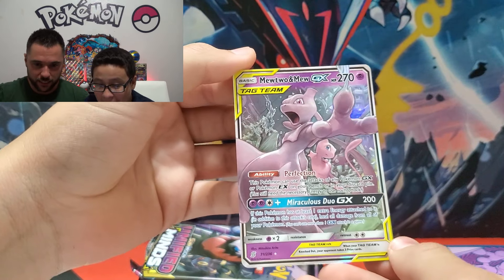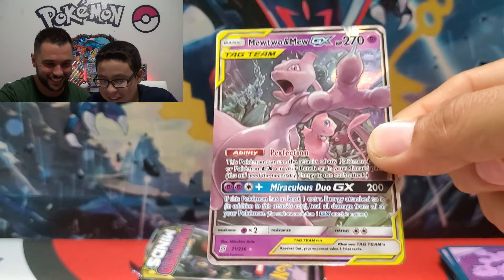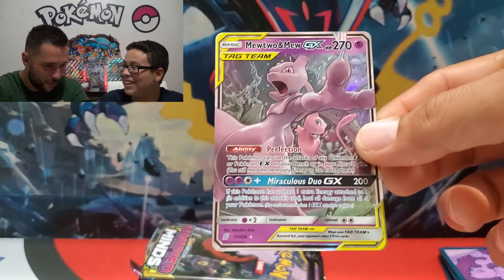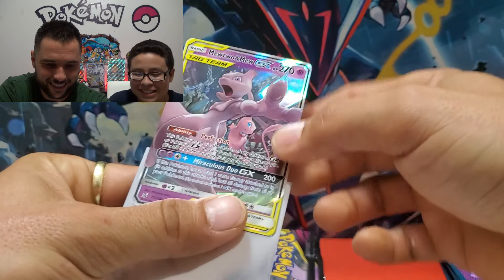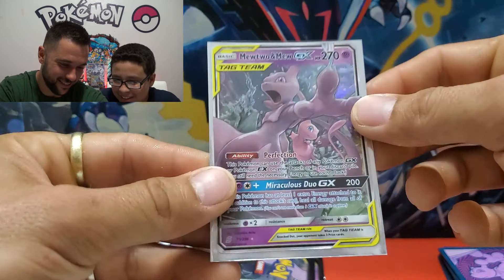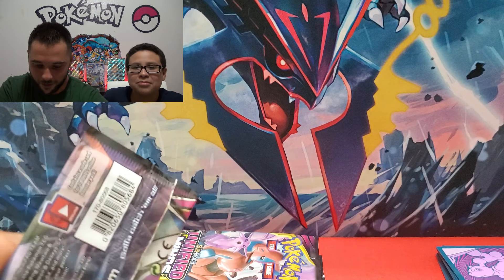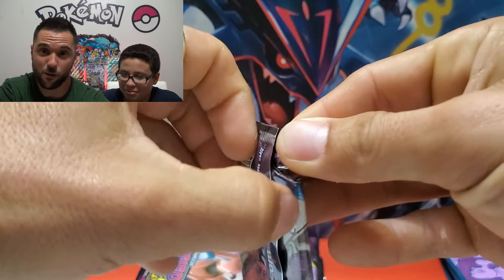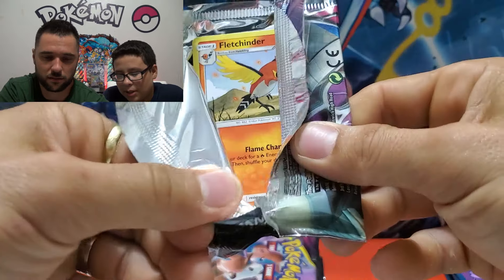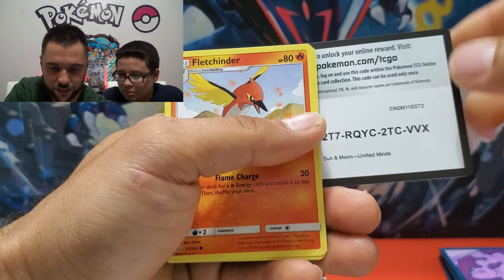Oh, bring it closer — that is beautiful! The first box showing love. You said we might not get it — that was you! I'm a grown-up, I don't lie. We have to sleeve that up. Mewtwo and Mew — first box — the card we wanted! I wanted the Psyduck and Slowpoke too, I just think it looks cool. The art is beautiful and the colors are just gorgeous.